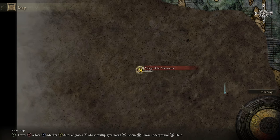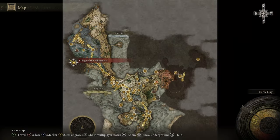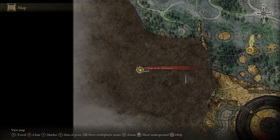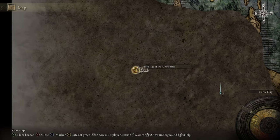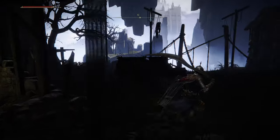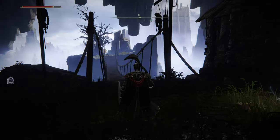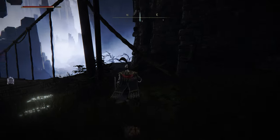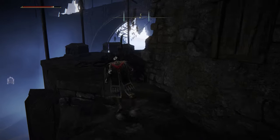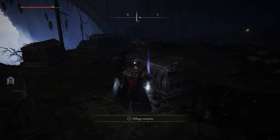The next easiest one can be found in the second area of the game to the north. If you get access into the area and head to the west, you can eventually find a short path that will lead you to the Village of the Albinaurics. Rest at the Site of Grace, and then just to the north you can find a bridge. Approach it but do not cross it, then go to the other side of the bridge and on the cliff's edge you can pillage a larval tear from one of the enemies here.